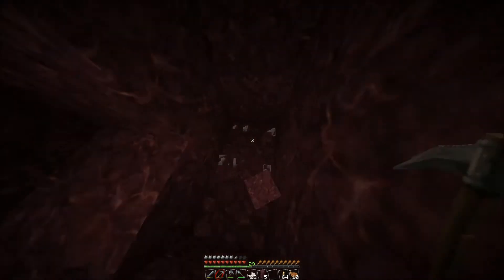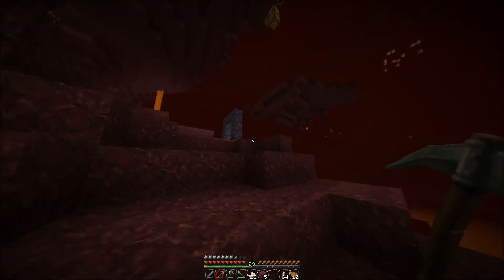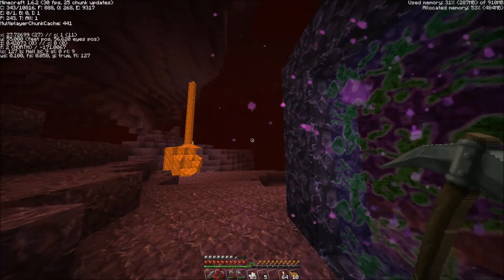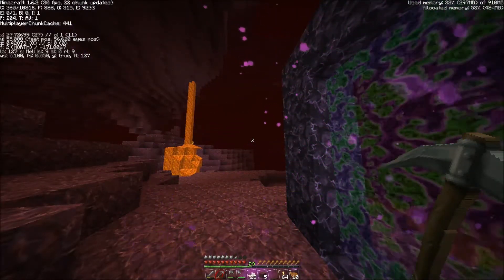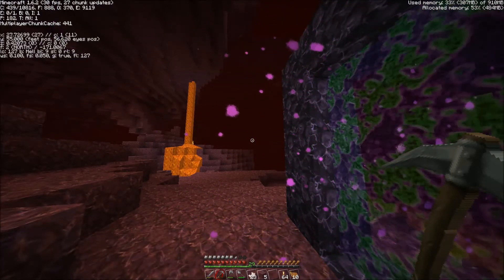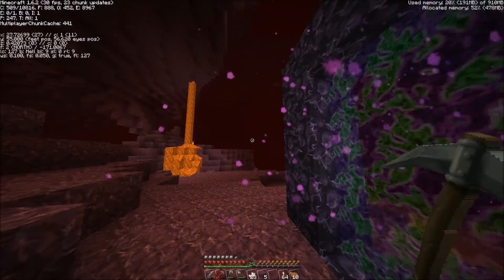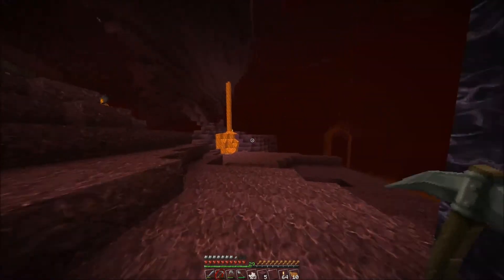Let me just go back there. I have to get these quartz. Let's head up there. Let me write down these coordinates. See what they are. Nether portal: X is 27, Y is 55, and Z is zero. Okay, now that we got that all set up, let's go and explore.